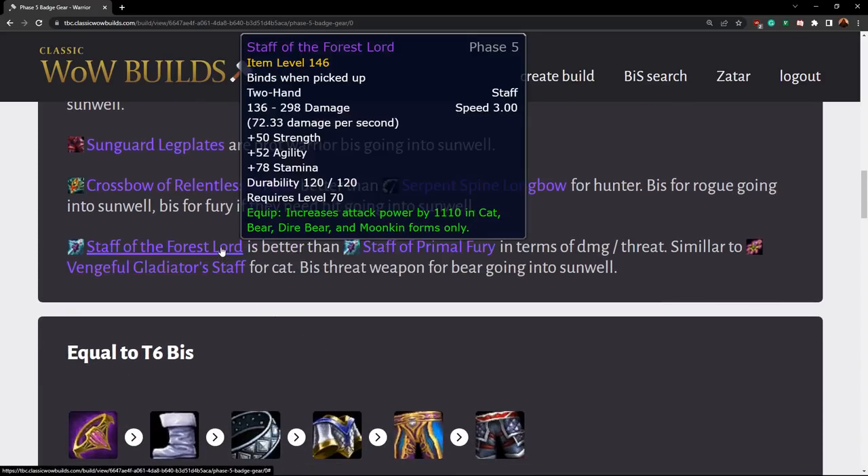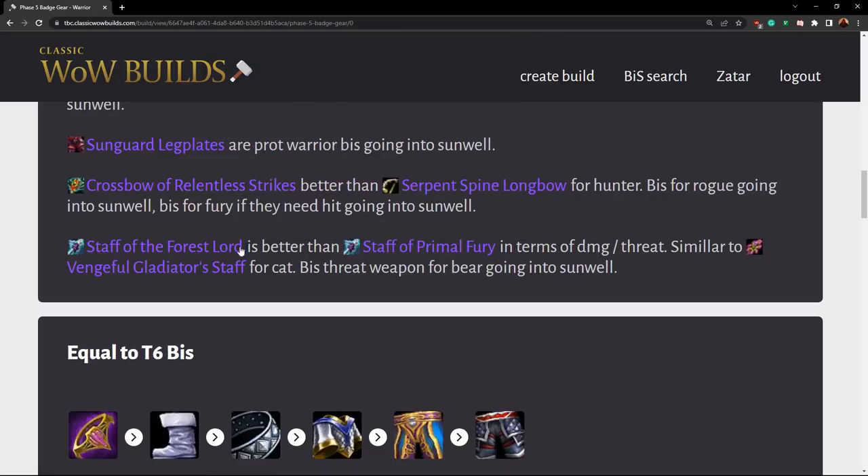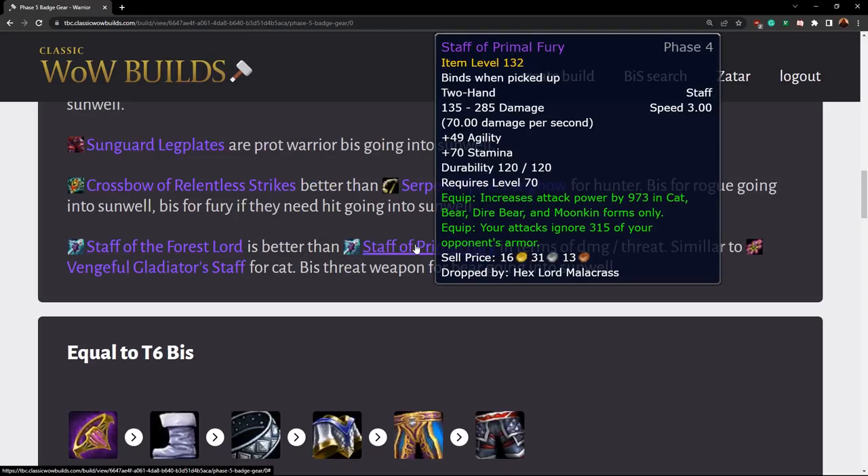Next we have the Staff of the Forest Lord. This is a best-in-slot going-into-Sunwell weapon for a cat druid — very clearly really good for cat. For a bear you'd need to consider armor and avoidance from the tankier staffs, but it's generally a great threat option for bear as well. Definitely BiS for cat, even better than the ZA staff.